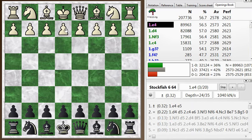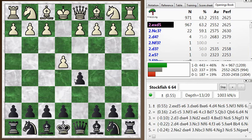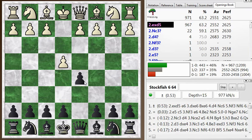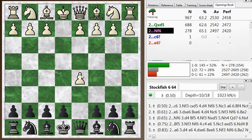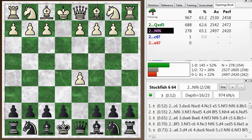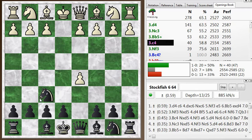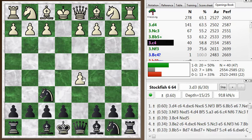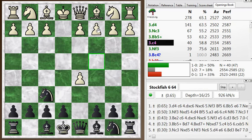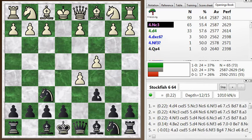My opponent started off with e4 and I tried out the Scandinavian or center counter defense with d5. He takes, which is the main move, and I play knight f6, which is not the main move. The top choice here is queen takes d5, but I think this is a respectable and interesting way to play with knight f6, rounding up the pawn with the knight. And then if he defends the pawn, like he did, you immediately undermine it with c6.